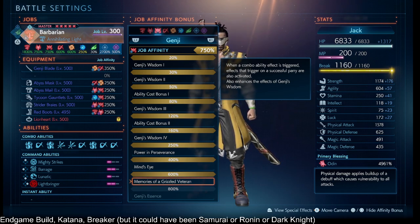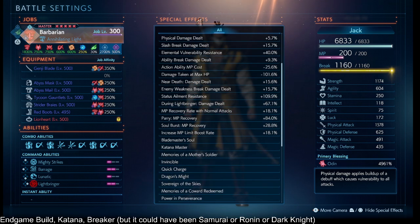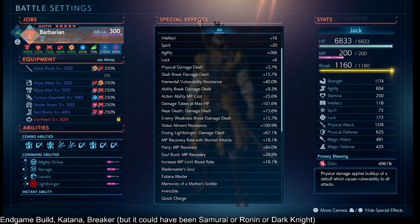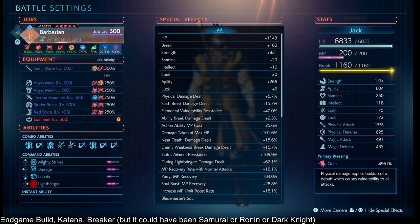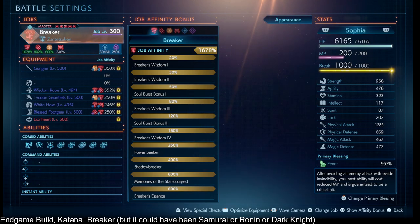Samurai 600% means whenever you trigger a combo ability effect, you also trigger the parry buffs. In our case, we have a lot of parry MP recovery on our master points. At the bottom of the screen it says parry MP recovery 84%, so we get a lot of MP back whenever we trigger a combo ability effect.